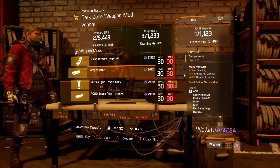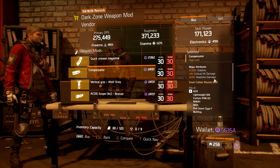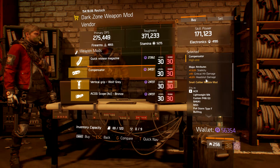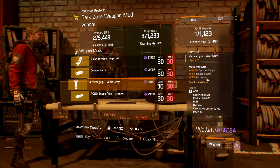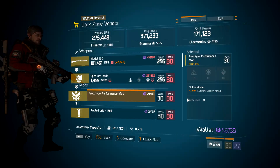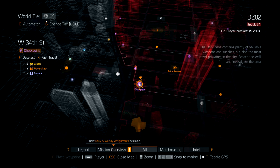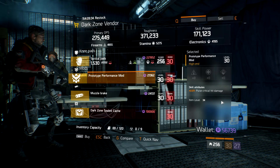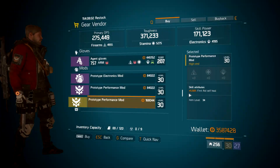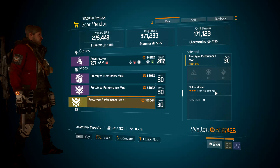Still in DZ09, we have a really nice compensator with 13% stability, 4% crit hit damage, and 6% headshot damage — not bad, especially if you don't have anything else for your muzzle slot. There's also a really nice vertical grip with optimal range, reload speed, and accuracy. At East 46th Street Checkpoint, there's a +7.5% support station prototype performance mod. At West 34th Street Checkpoint, there's a prototype performance mod for +2% pulse crit hit damage. The Firewall safehouse contains a +5.5% first aid self-heal — super good, especially with the mini nerf that happened to medkits a few months back.